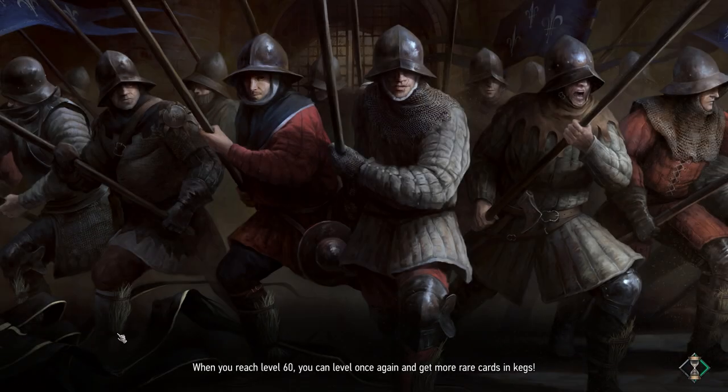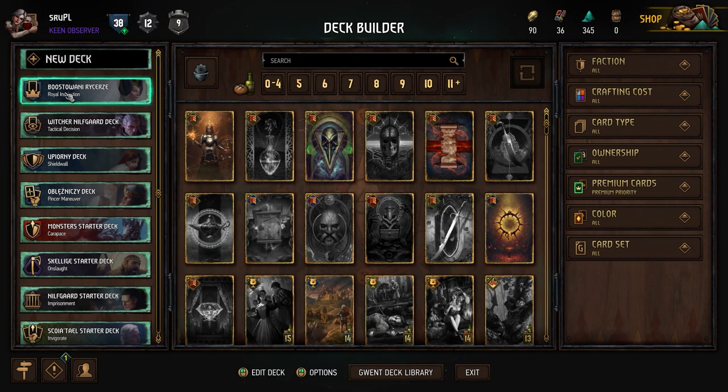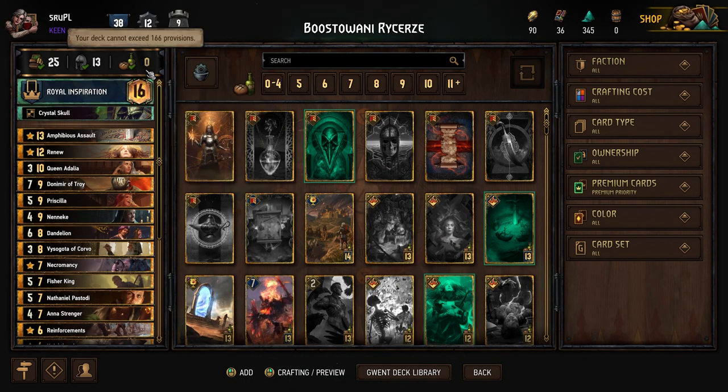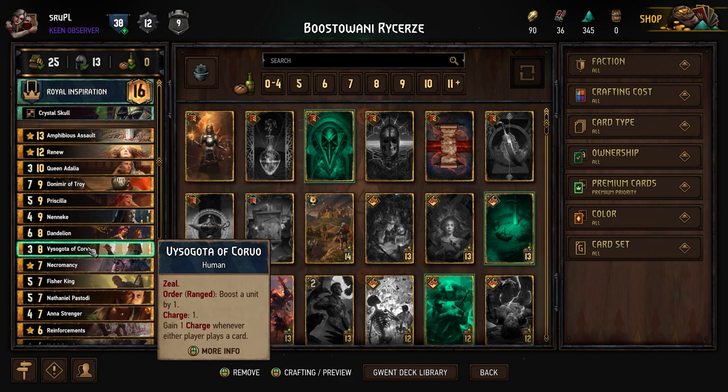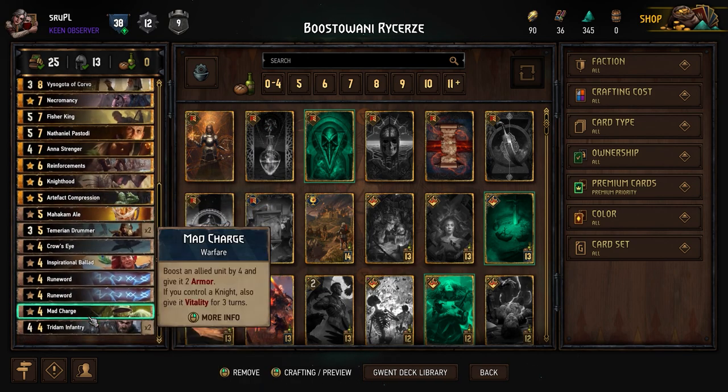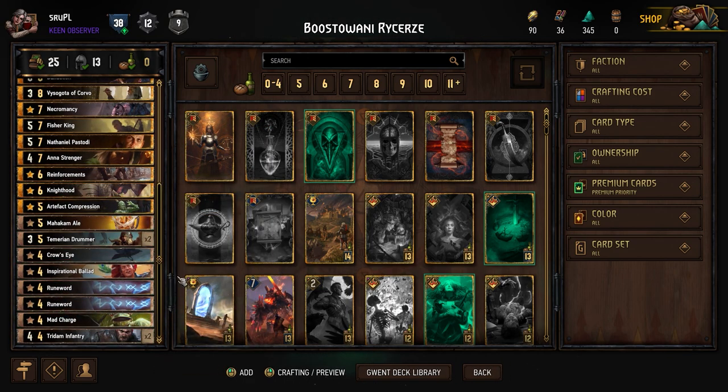Just a quick overview of the cards I'm using. It's based on Royal Inspiration, just to get us extra provisions — really nice 166 provisions we can use — that allows us to have really powerful cards in our deck and then a bunch of fillers.